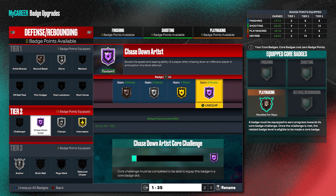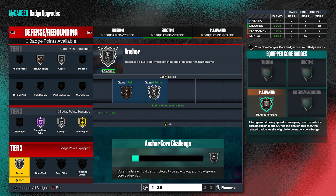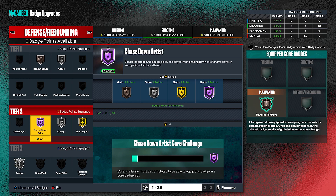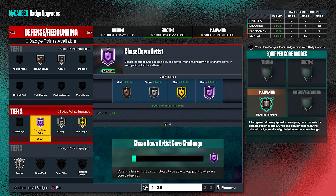This year it's a bit underpowered, but it's still a decent badge. It's pretty easy to get it on gold — you only need a 75 block rating. But to get actual chase down animations, it's going to take a bit more than just having Chase Down Artist on gold or hall of fame. You definitely want to have Anchor as well, because Anchor gives you the ability to block more shots, which in return gives you more chase down blocks.